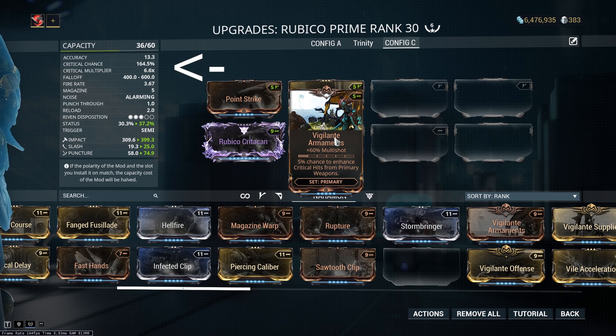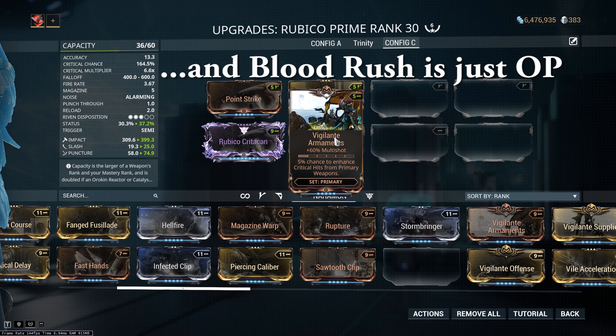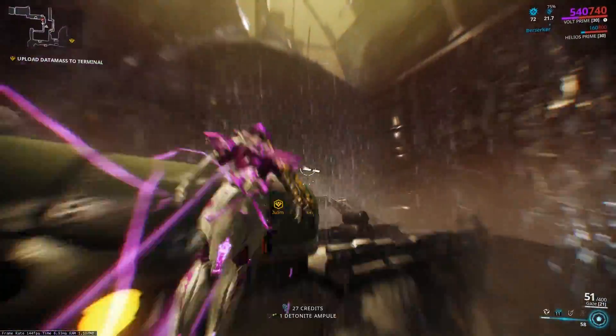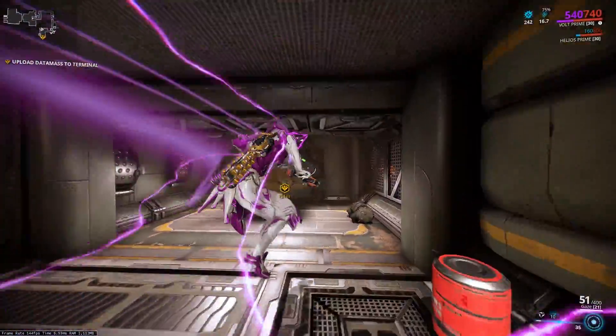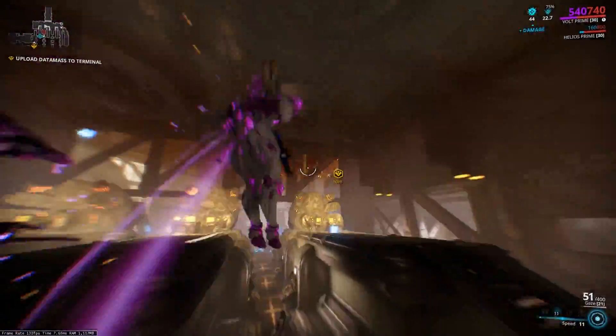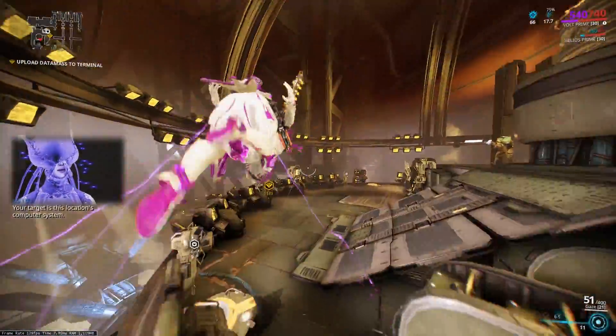Just to recap: your crit chance is based on your weapon's base crit chance modified by any plus crit chance mods, and on top of that you have flat plus crit chance modifiers like from Harrow or the Cat's Eye buff from your Adarza Kavat. Blood Rush works on top of all of that and is very strong for creating crit chance with melee weapons. Understanding the interaction between something like Maiming Strike and Blood Rush can be very important to increasing your melee damage, even if you're doing more than enough to kill most of the content in the game.